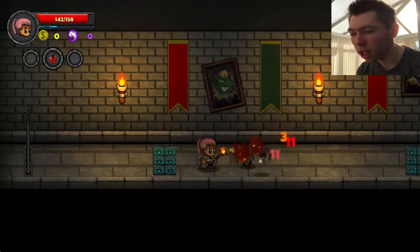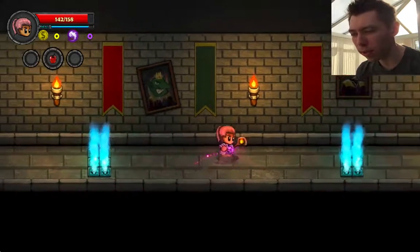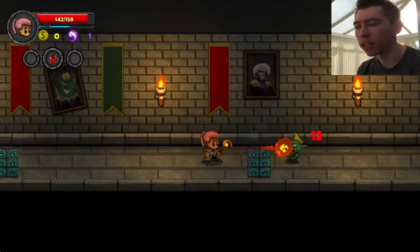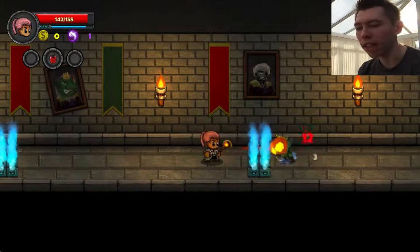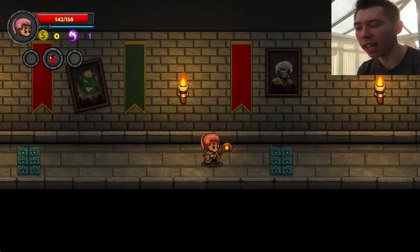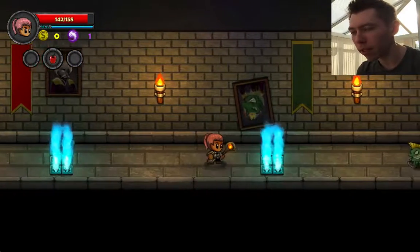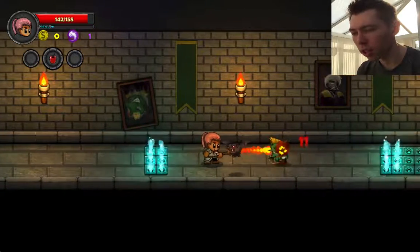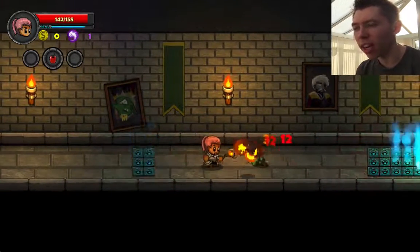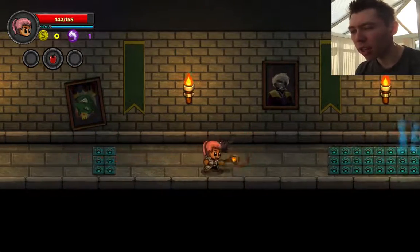So the combat begins. You can't use the special skill all the time with the right trigger — you have to save it up for a bit. After pressing X to do your main attack, you save up a little bit and then you can use the special. I have to say this bat is really annoying when you're trying to attack other enemies and the bat's flying around. It's pretty cool that you can jump as well.